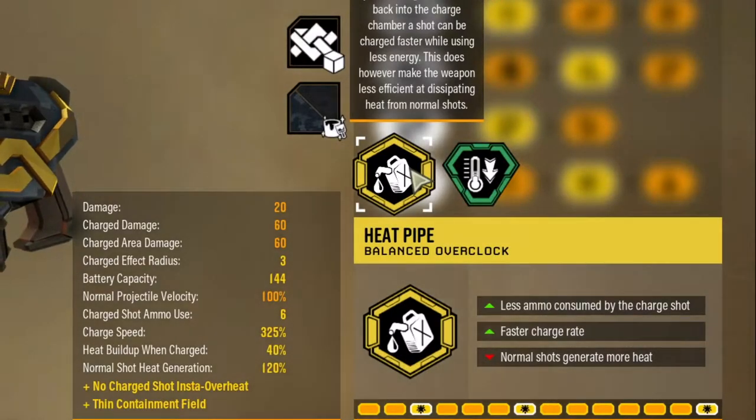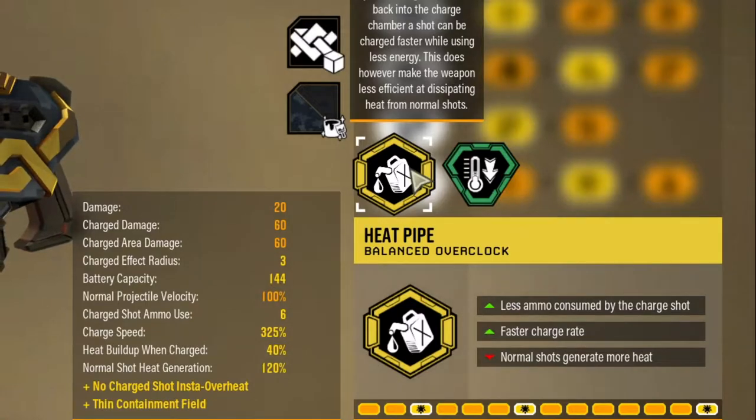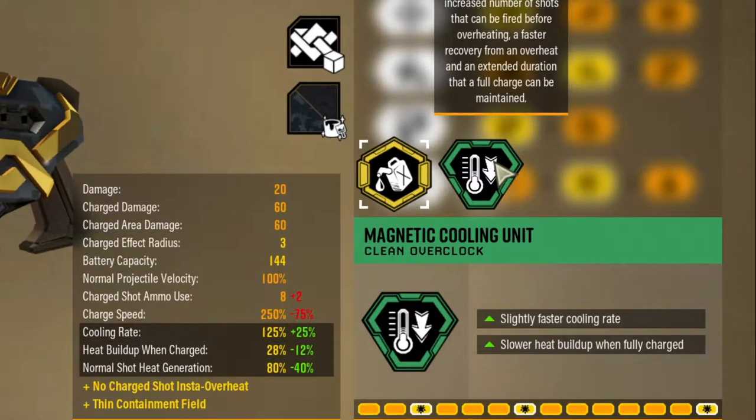The first overclock I suggest for the EPC would be heat pipe, as it takes less ammo on charged shot and has a faster charge rate at the cost of normal shots generating more heat. The second overclock I suggest is magnetic cooling unit, which has slightly faster cooling and slower heat build up when fully charged.